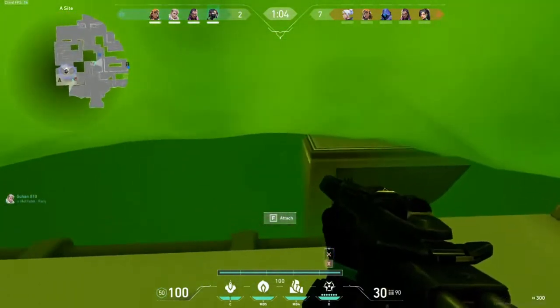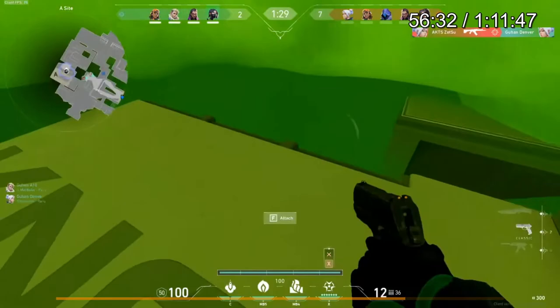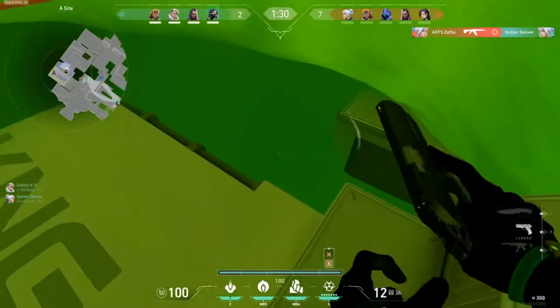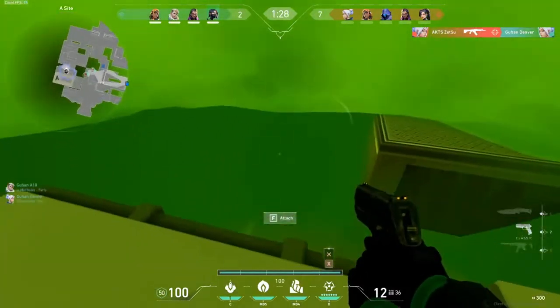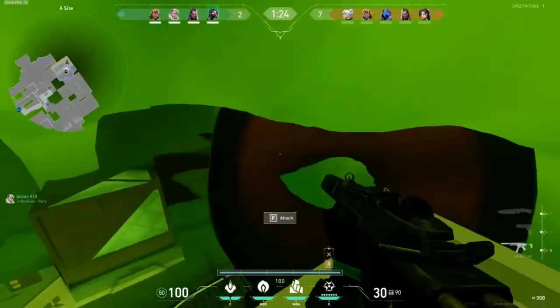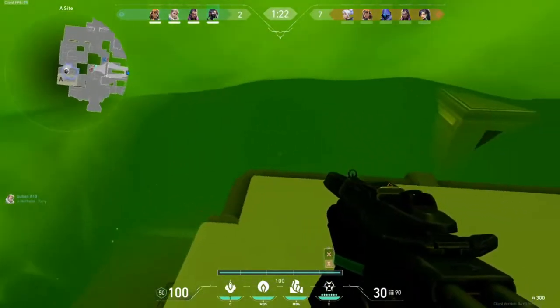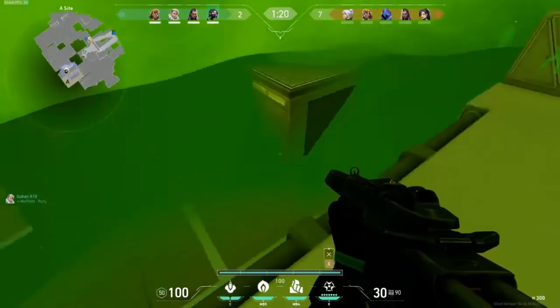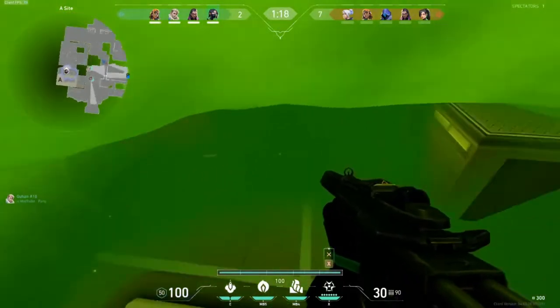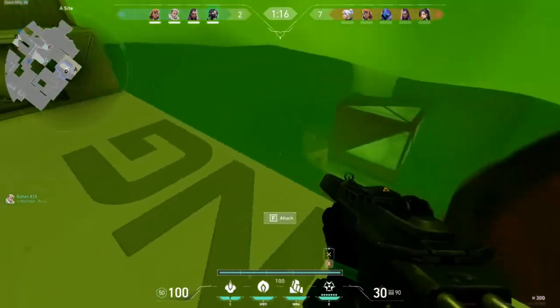This is really good positioning by the way. But you should tell your Reyna — since you're ulting the whole time — to solo her side. Tell your team to focus on mid and B. Also, make sure you're calling out that one person is on A, probably the only one. Just give that information to your teammates.